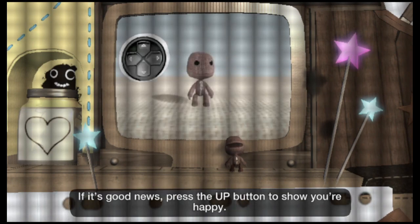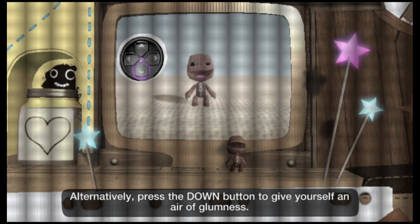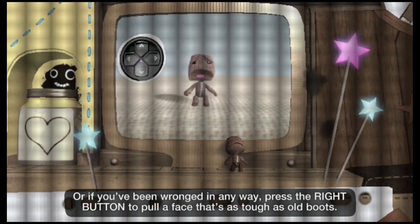If it's good news, press up to show you're happy. Alternatively, press down to give yourself an air of glumness. Or if you hear news that terrifies you, press the left button. Or, if you've been wronged in any way, press the right button to pull a face that's as tough as old boots.